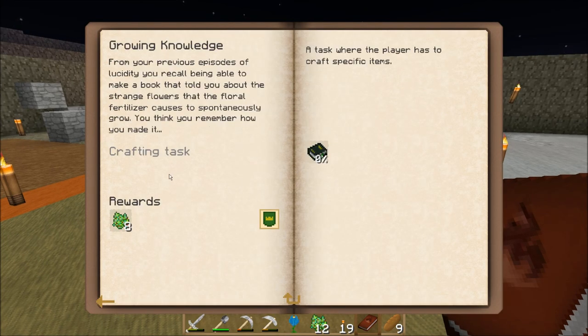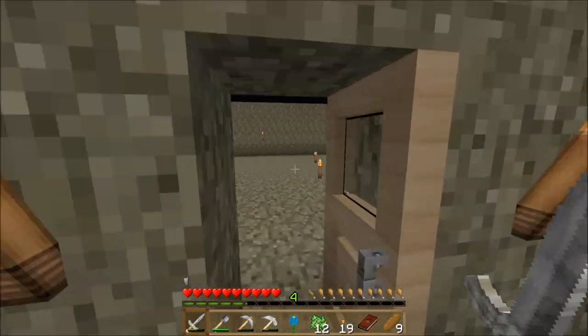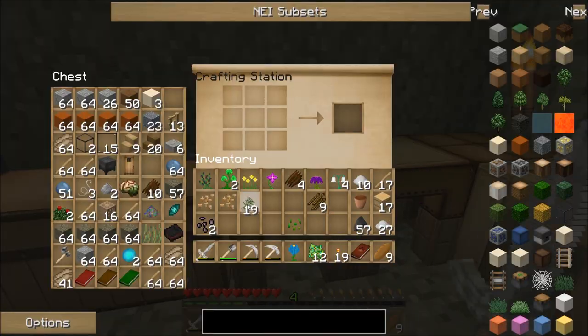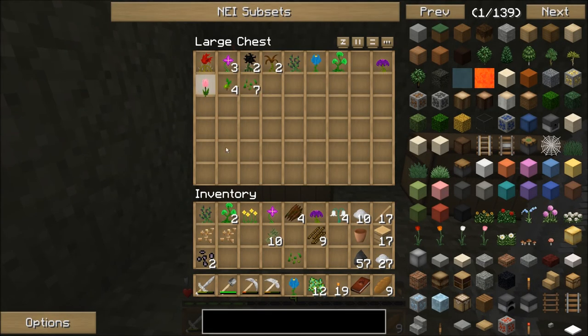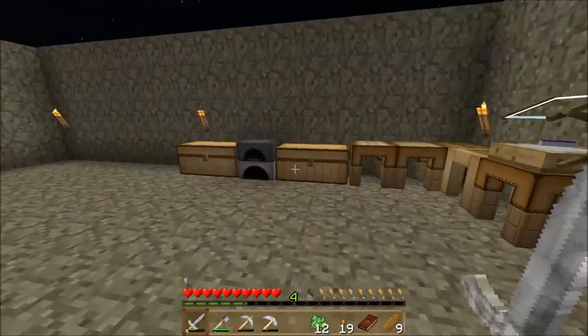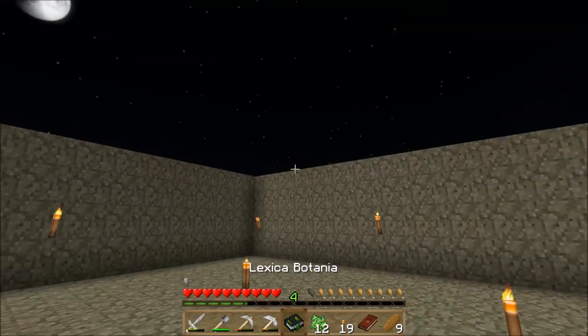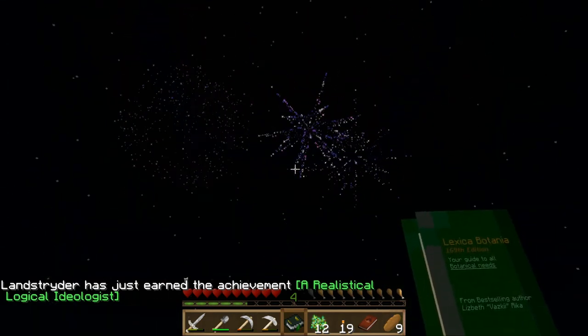It says growing knowledge — I need to make a lexicon botania. That should not be difficult at all. It is just a piece of paper combined with any flower in this mod pack. So I need to make some paper — I've got plenty of sugar cane. We'll get a few bits of paper and combine that with a flower. What kind of flower do I not really need? I probably don't need pink anytime soon. Combine it with the pink and I'm going to get my lexicon botania. The first time you open this, you're going to get an accomplishment. There we go — some fireworks! Always fun at night, especially fun at night.